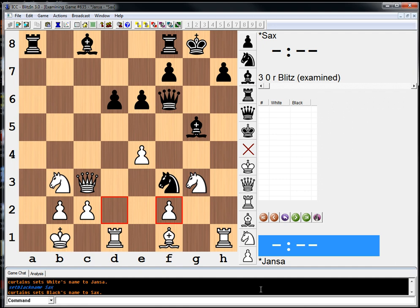So what the heck's going on here? Black's king looks a little shaky. The first move that jumps out at me is e5, with the idea of clearing the e4 square for my knight.